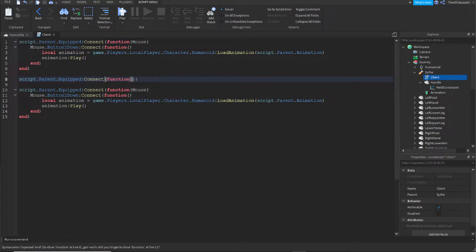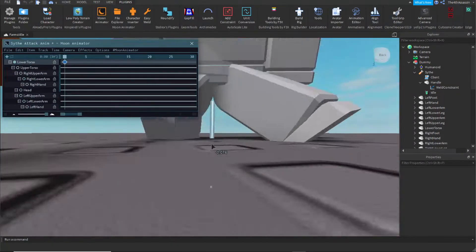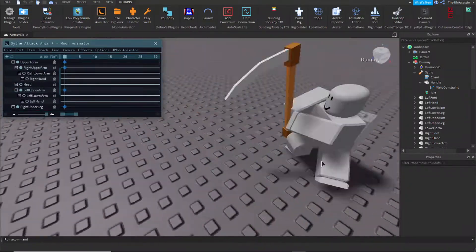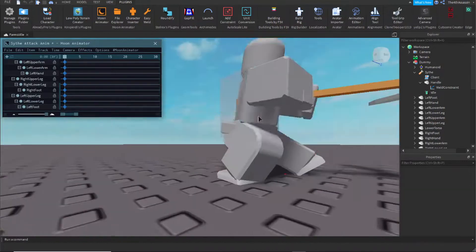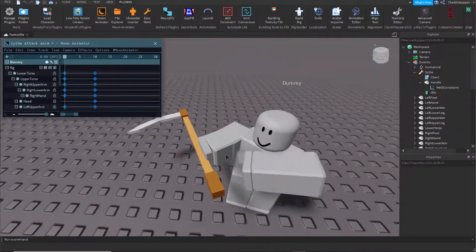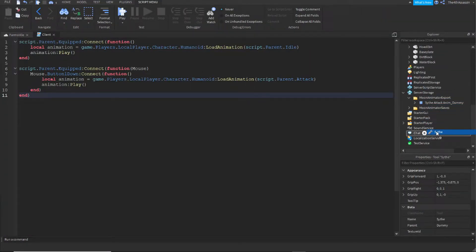Soon I'll make the sweep animation, and then I'll make it so when the tool is clicked while equipped, it will play the sweep animation. Now it's actually time to make the sweep animation. Now that I've made the animation, I can put it in the script and make it play when I click.